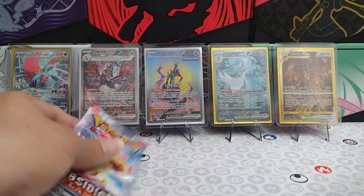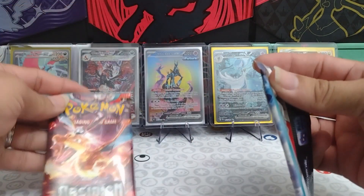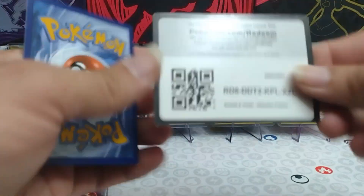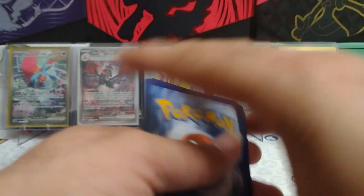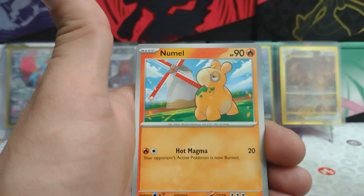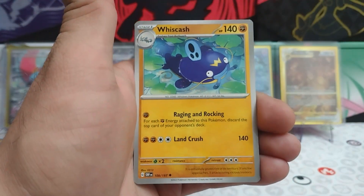Let's move on to Obsidian Flame and hope we can find a Charizard. We do have one Charizard pack, so let's hopefully make some appearance today. Second card code for you. Fire Energy starting us off. Togedemaru. Mawile. Numel. Tadbulb. Whiscash.